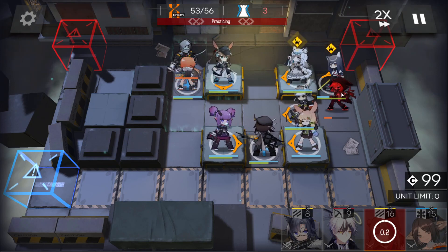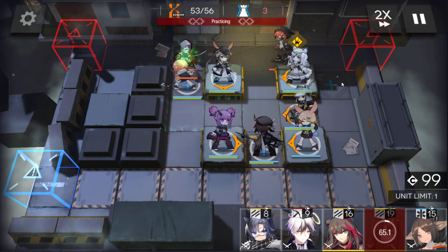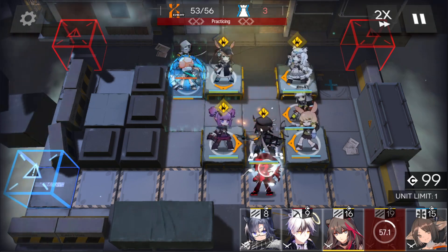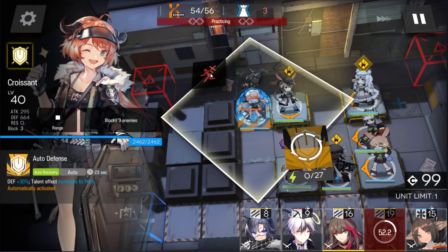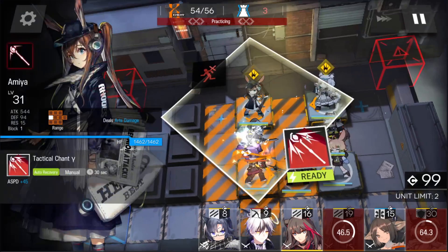This stage basically clears itself from here. Shaw pushes Crown Slayer back once she gets through, your defender or guard deals with her for a while, she gets pushed away again and she's done. I remove my defender and let the remaining enemies through just to speed up the run, and that's PRC-2 cleared without any elite 2 units.